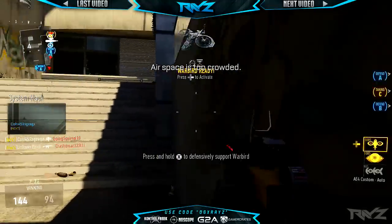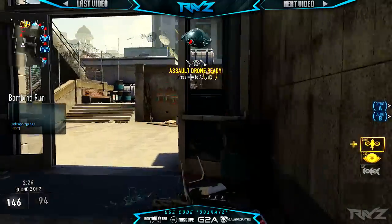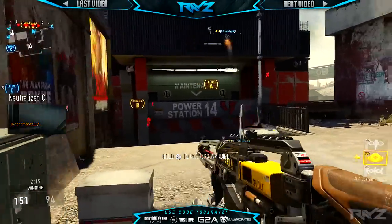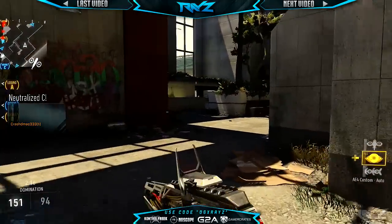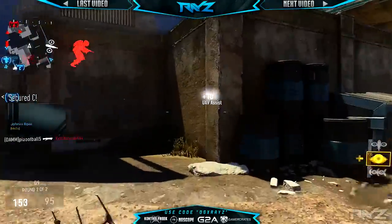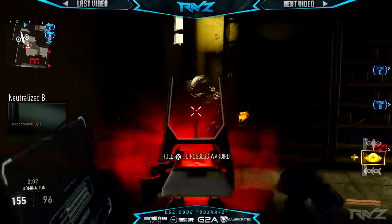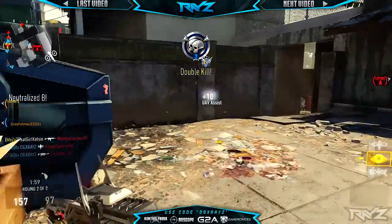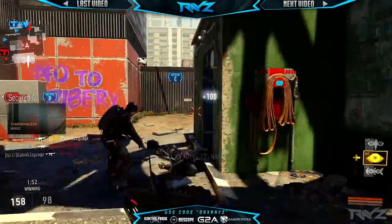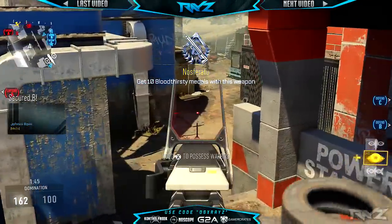Let me know in the comments which one you think is the better weapon — the AE4 Gigawatt or the AE4 Shocker. It really depends on your playstyle. In my personal opinion, I think the AE4 Gigawatt is much better: it has an extended three-shot kill range, does more damage, and is just a better weapon to use considering it has the same rate of fire as the Shocker. Wednesday we'll look at other AE4 variants and which ones are great substitutes.